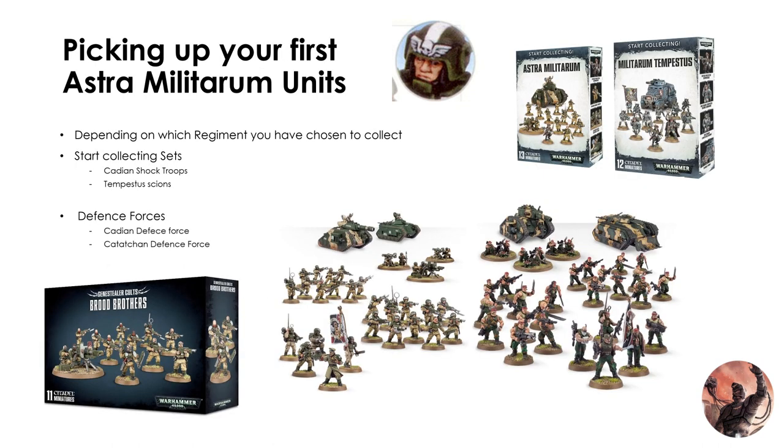I'm only going to cover the four main ones you can get, because everything else is made to order or only available in limited boxes. I'm going to cover the Cadians, the Tempestus Scions, and the Catachans in this part, as these are the easiest three to get into and probably the most cost-saving ways of starting Astra Militarum. There are only two start collecting sets available: the Cadians start collecting and the Militarum Tempestus.